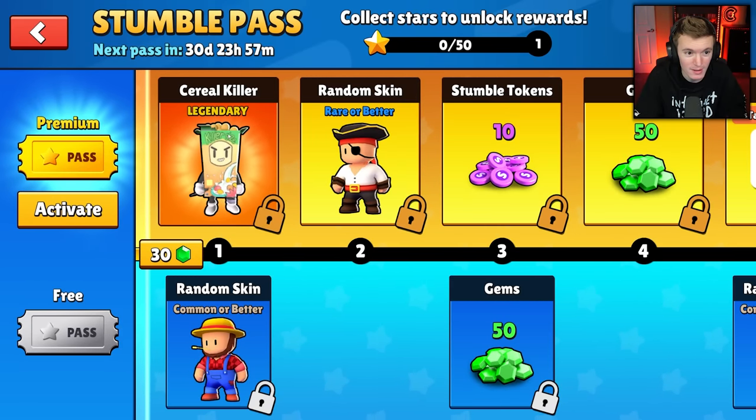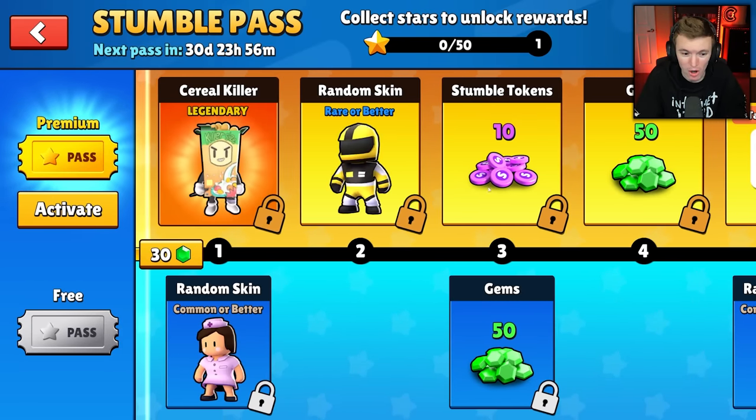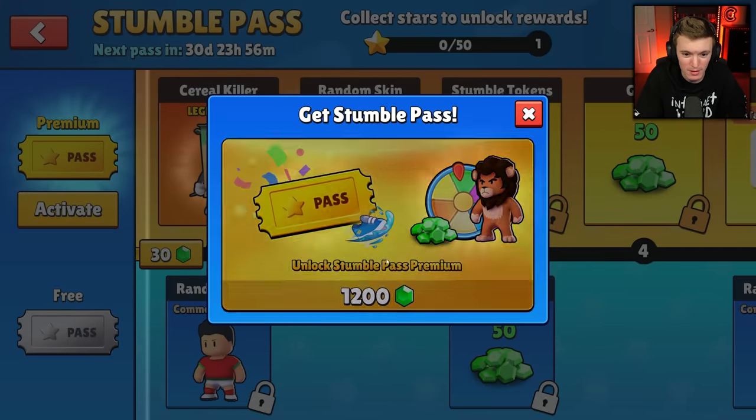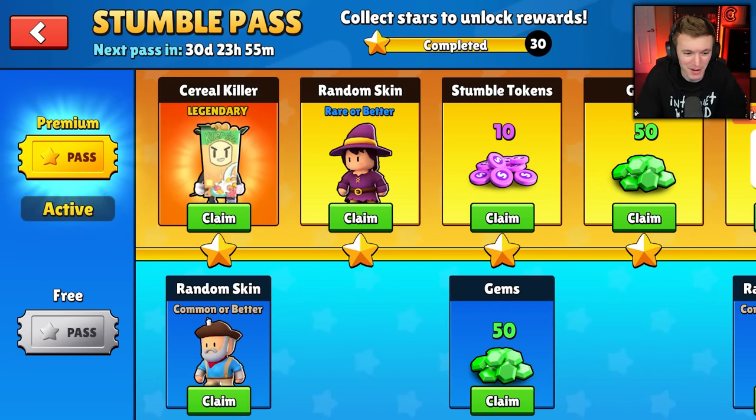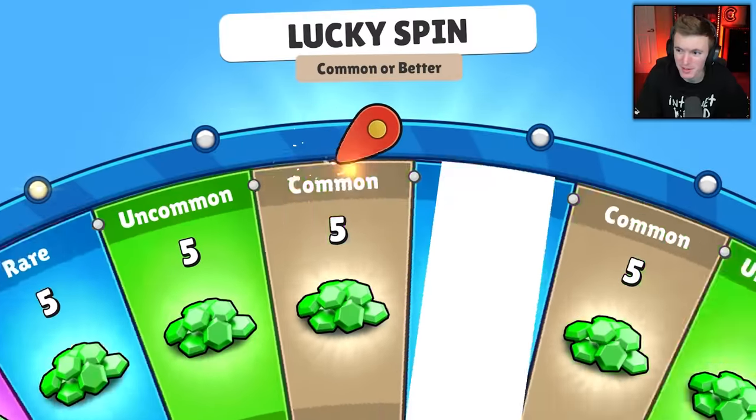There it is! Okay — serial killer! Awesome. Activate, purchase. I'm going to buy all these levels and then we'll get right into it. Okay, I bought all the levels, now it's time to claim everything.